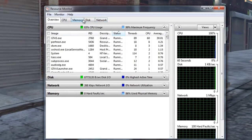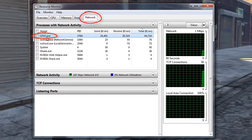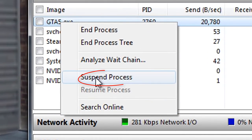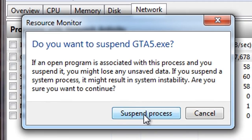Go to network and search for GTA 5. Right click on GTA 5 and click suspend process. Now a window will pop up, just click suspend process again.